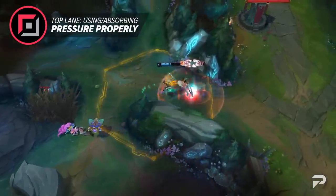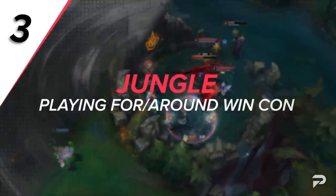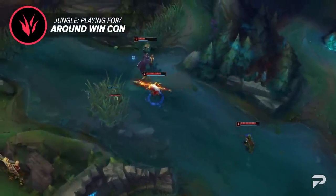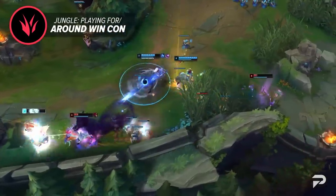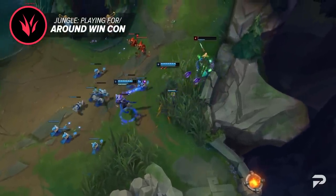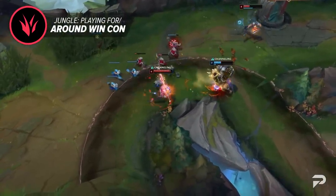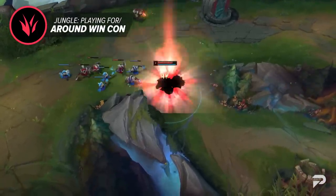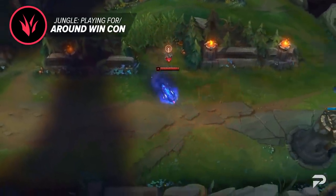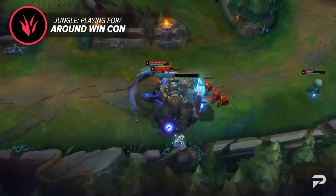Moving on to the jungle role: playing for and around your win condition. As a jungler, it is your job to impact the map by ganking your laners and securing objectives. You need to understand who on your team is your win condition. If you're playing around your split pusher, give them ganks and gold early on, use Herald to break plates for them, and track the enemy jungler for counter ganks. Make sure before you invest in the split pusher that they aren't in a losing matchup and that the enemy team comp can't easily deal with them.